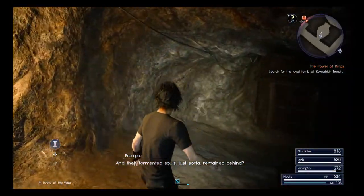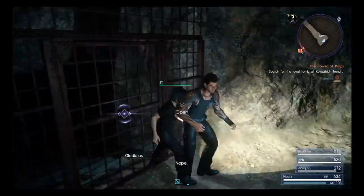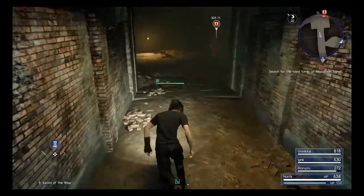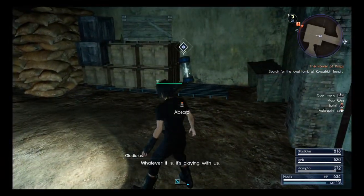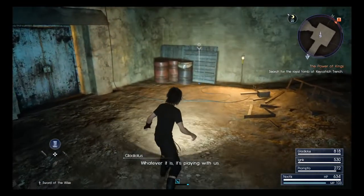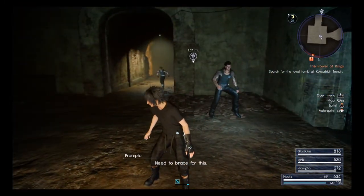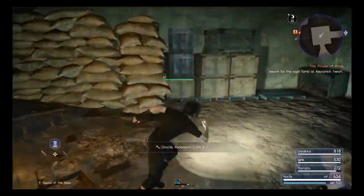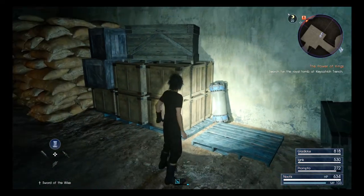And their tormented souls just sort of remained behind. Another route has blocked us. We get an Oros Call Ascension coin. We can also head over here and find the first elemental deposit. On three, you open the door — all right, here I go. One, two, three! It's locked. Different door, same story.